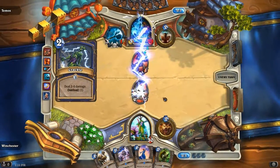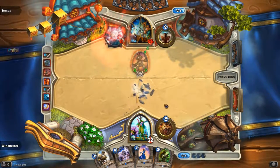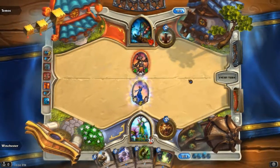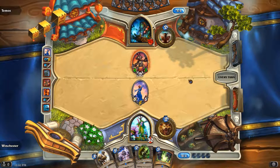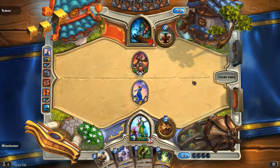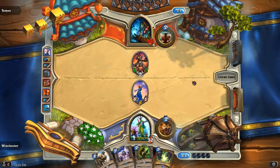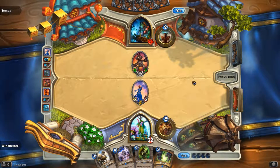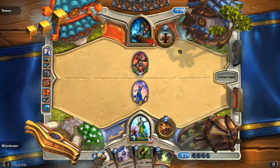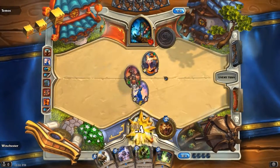He's going to Crackle that — that's a terrible idea. And he actually got overloaded. Why would you do that? That's such a bad play. Because now I can Violet Teacher. Why — you don't want to Crackle a 3-drop, you want to Crackle a huge minion. Crackle is such a good spell and now he's overloaded. He probably can't play his 3-drop, so probably just totem. Yeah, he's going to totem — and he lost all the momentum from that.